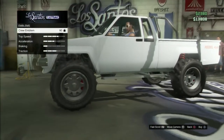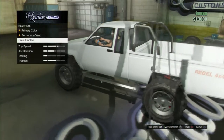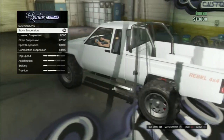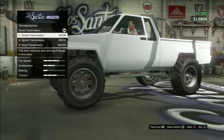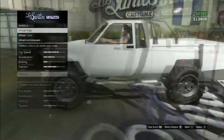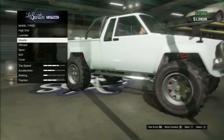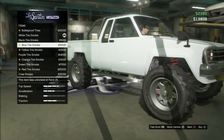Crew emblem — there's a problem. You can't put a crew emblem on it. It says, sorry, failed to apply a crew emblem. And then you can sell it for $700, but I'm not selling it because I think this is a rare car — or truck, I mean. Transmission — same thing. Turbo — yes, you can have a turbo, that's good. Wheels — you can do high-end, whatever. I'm gonna suit this one up, but not right now because I need stuff.